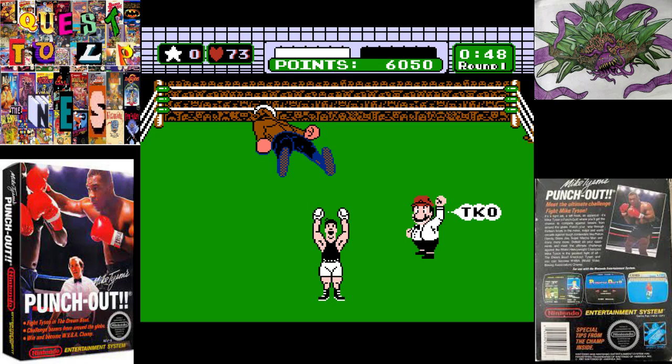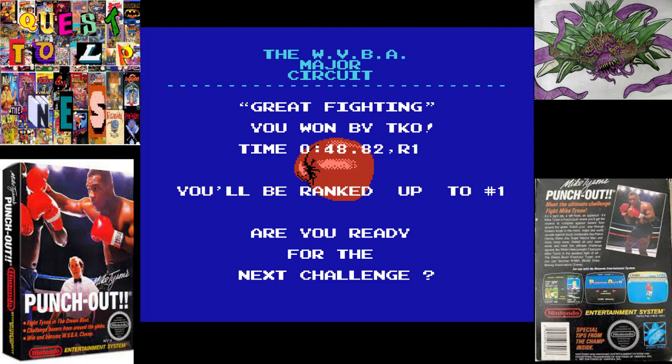Now you know all about Great Tiger, hopefully. You can beat him if you were having trouble, or maybe you can beat him a little quicker. Now you know the ins and outs of that — this is one match where blocking is actually better than dodging. Many different ways to tackle this guy. We're ranked up to number one.